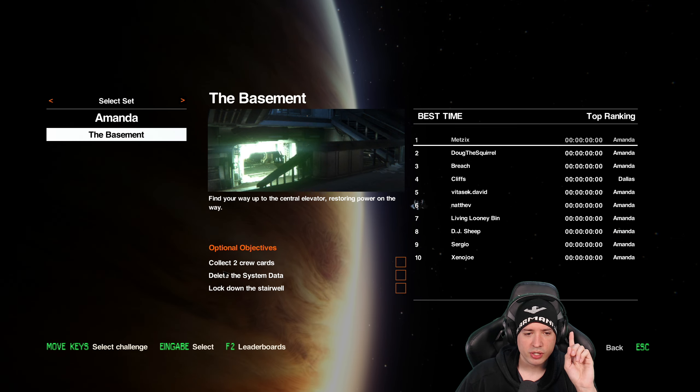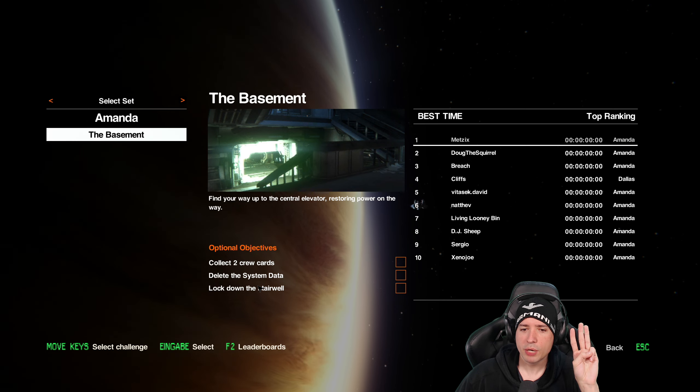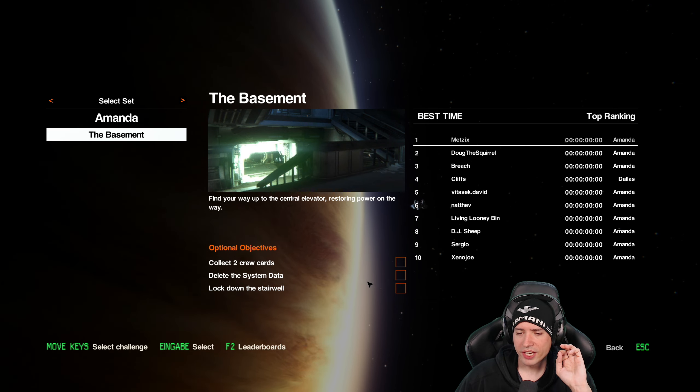I think we're starting as Amanda in the basement and we have three jobs: collect two crew cards, delete the system data, and lock down the stairwell — which is probably going to be difficult with an alien on our tails.